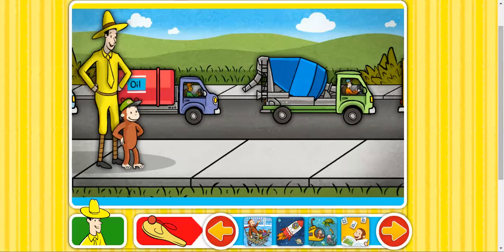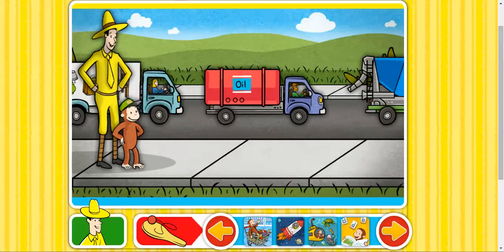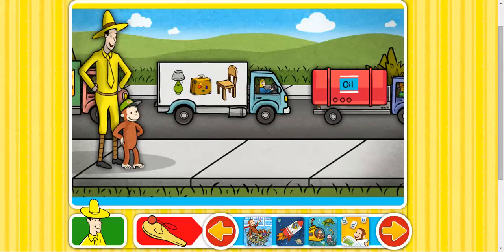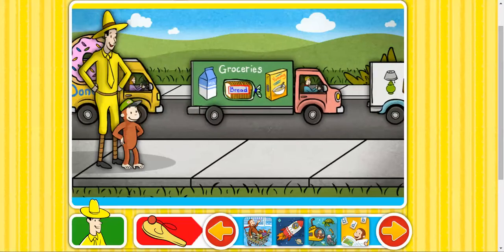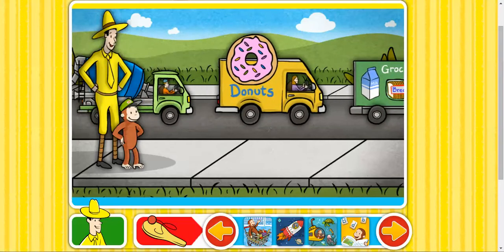George can't wait to hop into one of these trucks to make some deliveries. There are trucks for delivering all kinds of things: furniture, donuts, groceries, you name it. Want to help? Select the truck you'd like to drive.